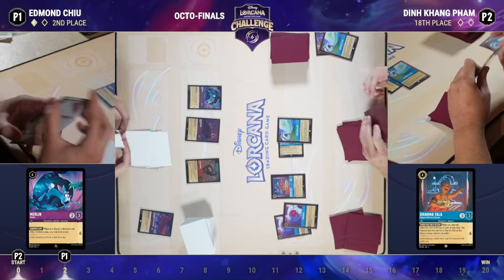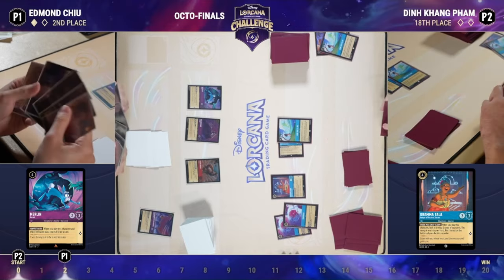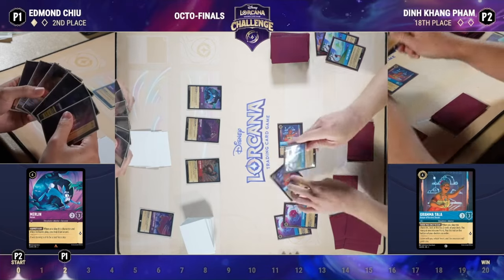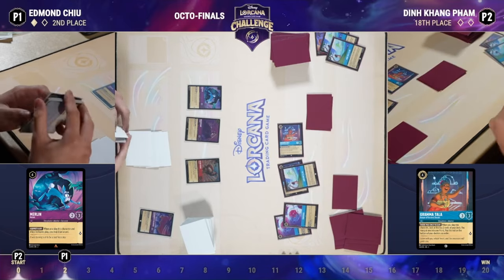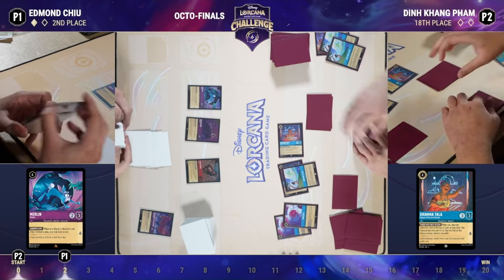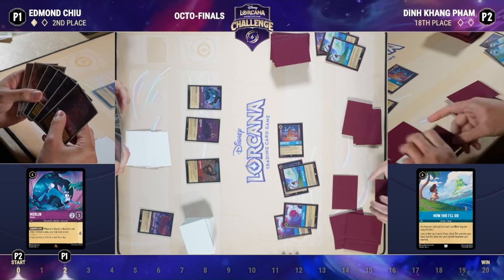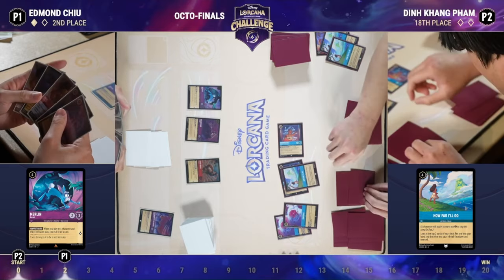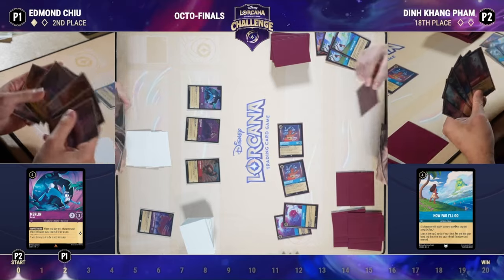Edmund just inks and plays a Merlin Rabbit, drawing an extra card. Another How Far I'll Go drawn, and we start to see the power of it — a card that's often cut from four to three in some lists because its impact is not easy to evaluate until you see it in action. It being a song, able to be sung for free, then ramp, then draw a card on top — Din has put three extra ink into his inkwell just from these cards alone.